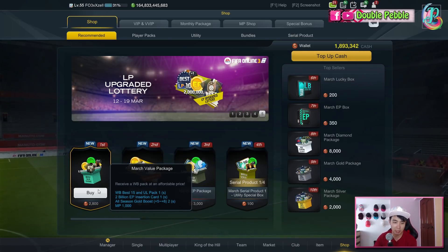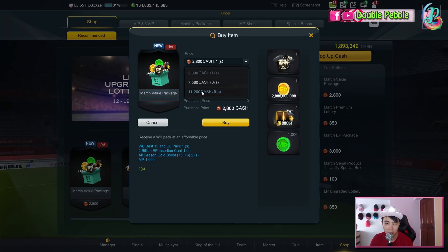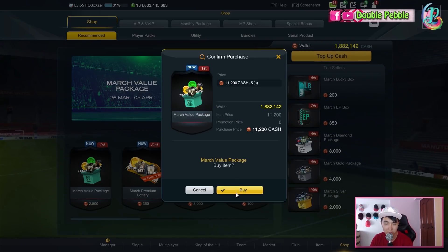2.8k for one package. I think World Best is now super common in Apple 3 so let's buy quite a lot of them. I think I can afford 15 of them in terms of team space, not cash because there's 1.8 million here.